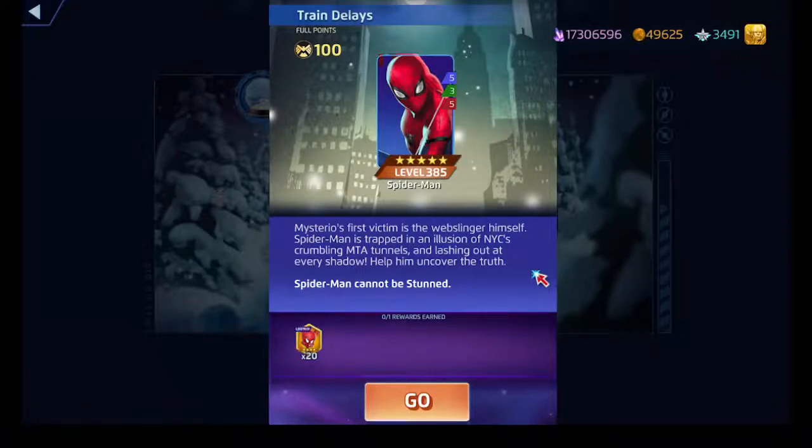His green ability, Arachnid Agility, costs ten green and does damage based on the number of web tiles on the board. It's a max of four web tiles — if you have four tiles on the board, it does a max of four hits to random targets on the enemy team.